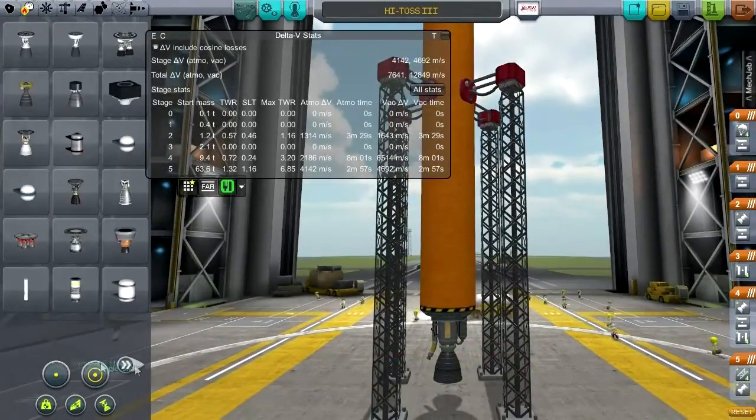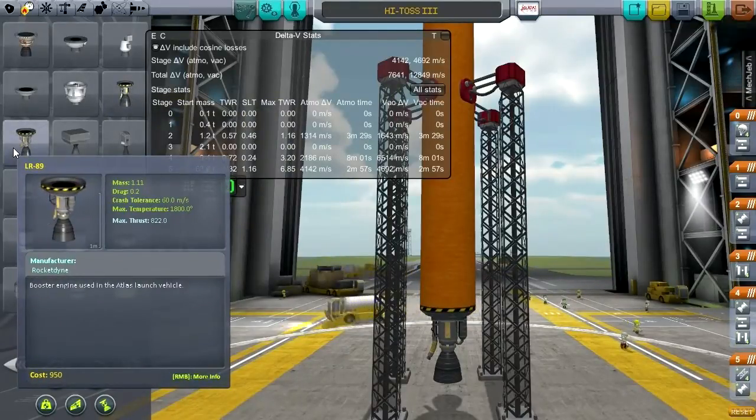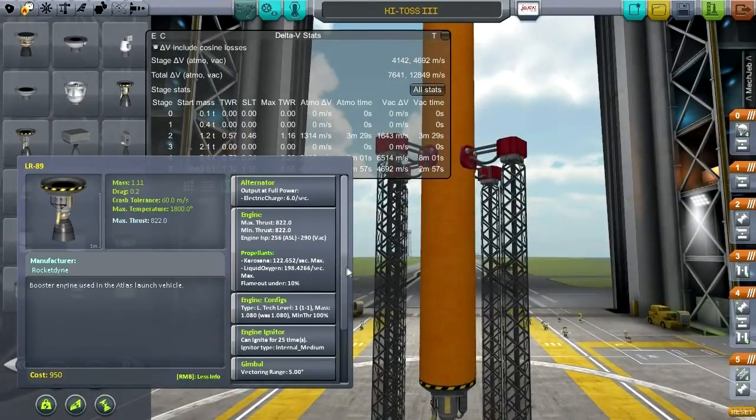The first stage uses the LR-89, which is the booster engine used in the Atlas launch vehicle. It does not have any throttling — minimum thrust 822, maximum thrust 822. Its engine ISP is fairly modest, worse than practically any equivalent rocket at this stage in stock KSP. It burns kerosene and liquid oxygen.